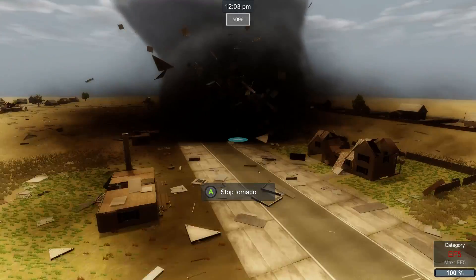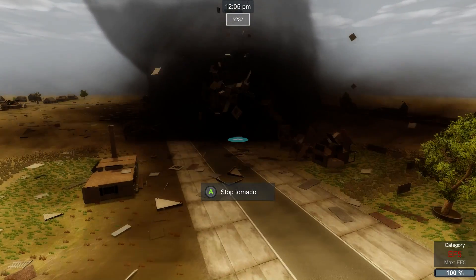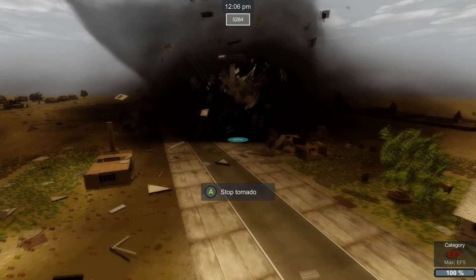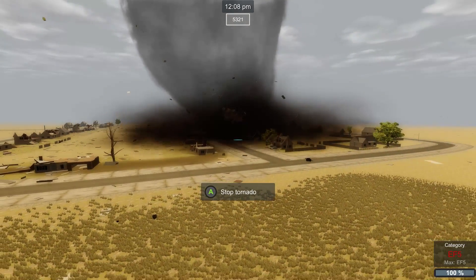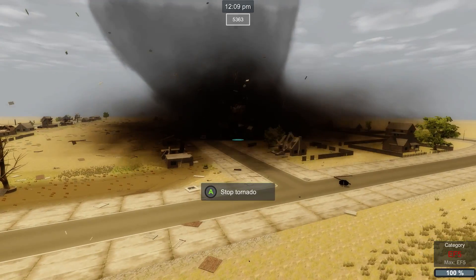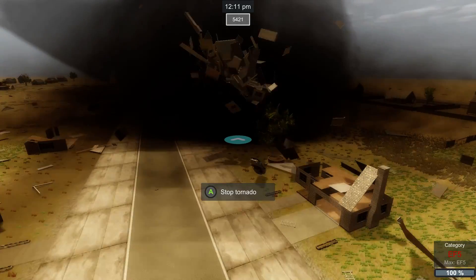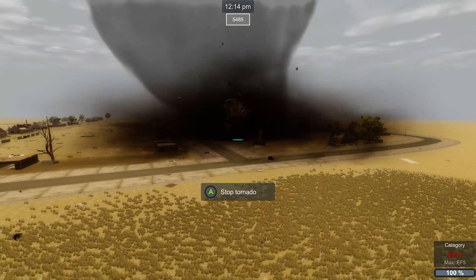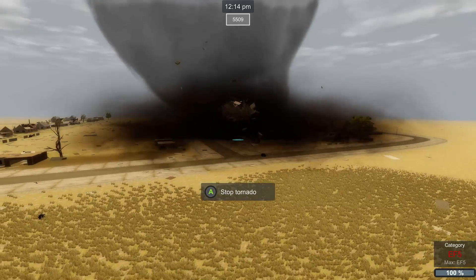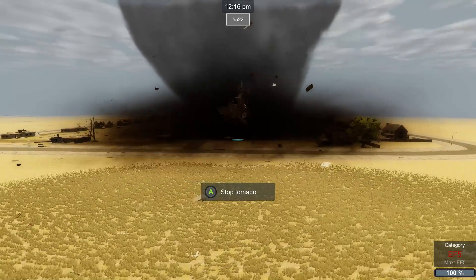Little weakening — we don't want that. We want complete destruction! Look at it suck that tree off. I was wondering why it's getting thinner — no, I don't think so. That's definitely a debris ball in the middle of that thing. Oh yeah, there she is — she's wider now. Yeah, that's more EF5.